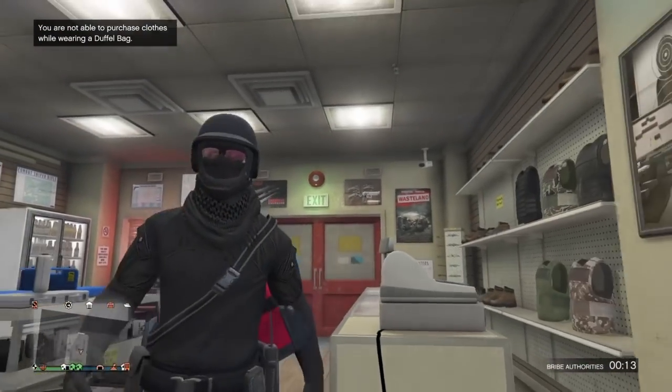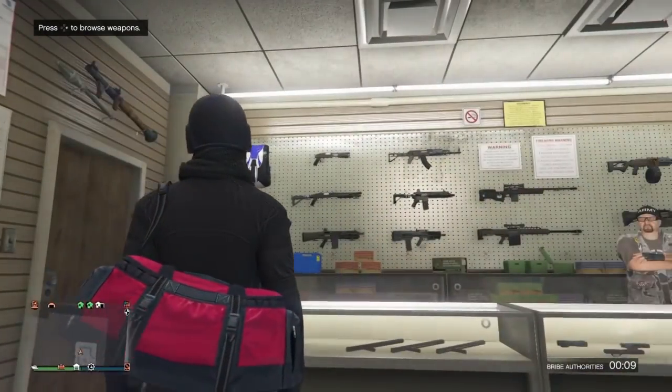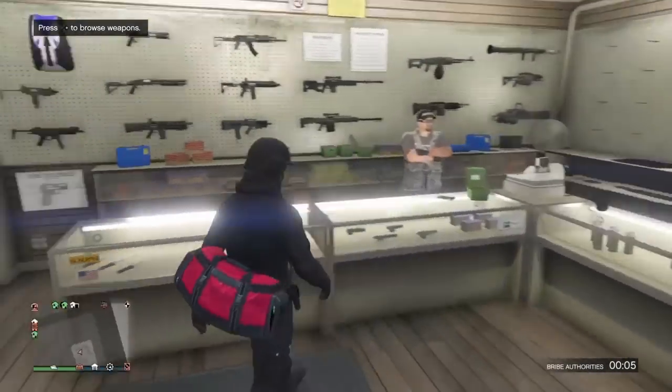Alright, so what you wanna do is start up with the outfit that you want the duffel bag on, then simply go to the ammunition. Listen to these steps very carefully so you won't mess up the glitch.